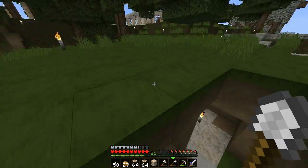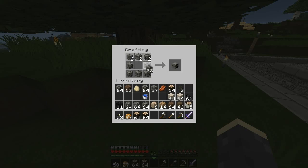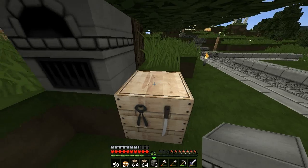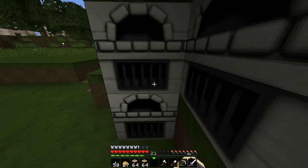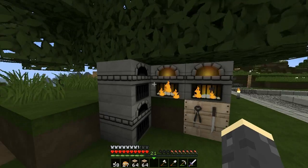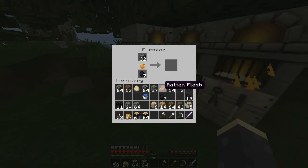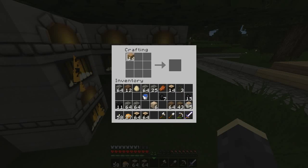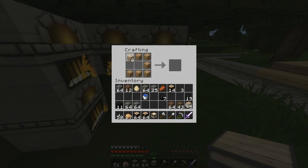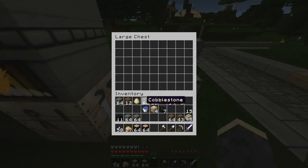Let's clear out a little bit of this area. Let's make some furnaces — probably four. One, two, three, four. Put sand there, and smooth stone in those. Let's make a chest so we can dump some of this stuff off. There we go — let's dump some of this junk away.